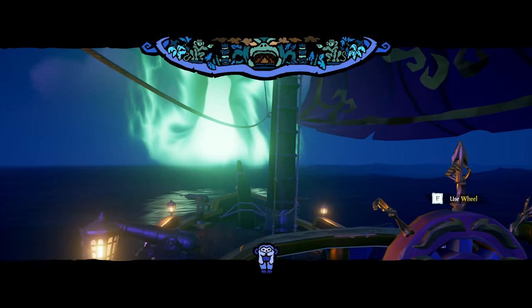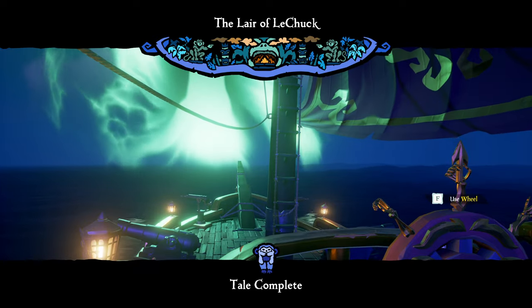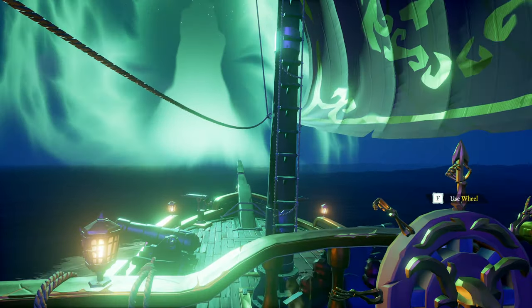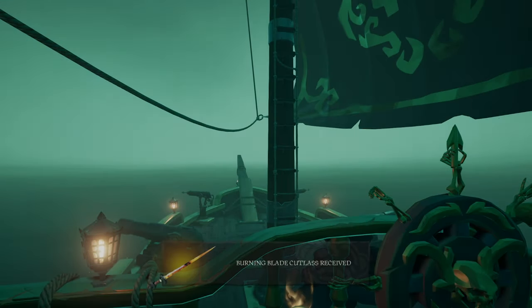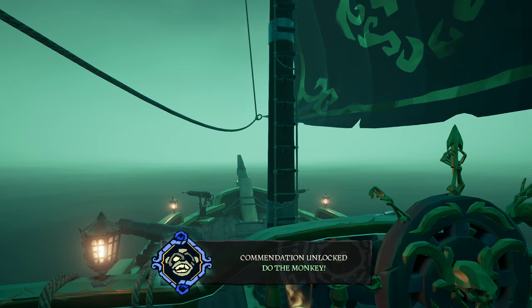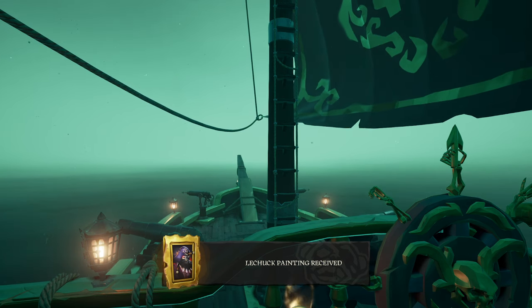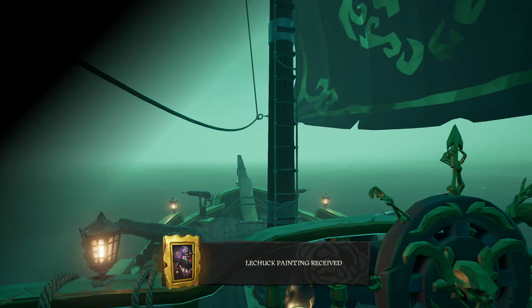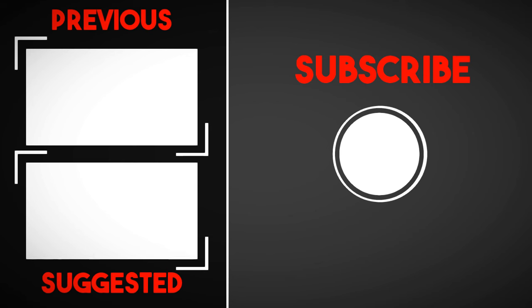This was our guide through the third tall tale of Monkey Island: the Lair of LeChuck. Now you should have earned every commendation, found all five log books, discovered all ten notes of Hermann, and found all ten memoir spots. We hope this video was helpful to you. If you liked the video, make sure to give us a like. If you'd like to see more videos, make sure to hit that subscribe button. Thanks for watching and see you next time! Bye!